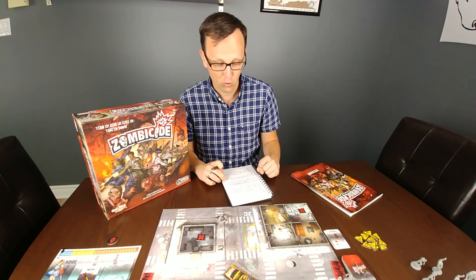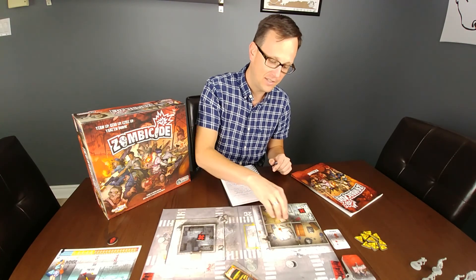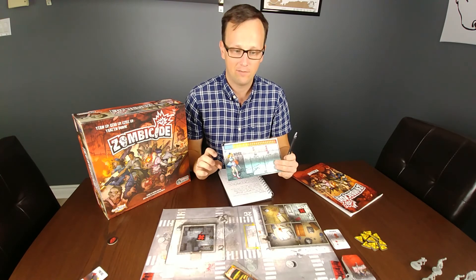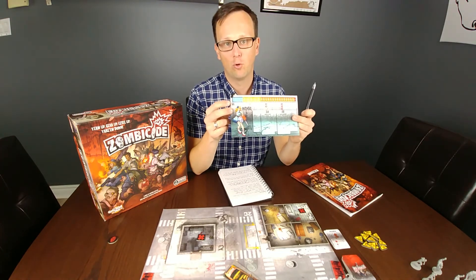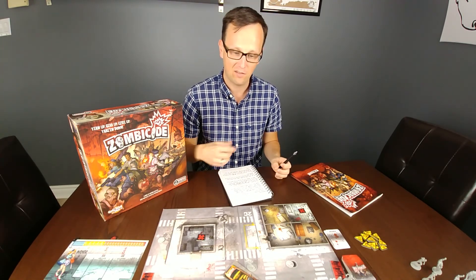Survival tip number two: try to open up the doors early and quickly. Remembering that as soon as you open a door, it populates the building with zombies — if you do that early on, you'll have more control over what zombies populate the buildings, since early on it means less difficult hordes in those areas. Plus, if you take advantage of characters like Wanda with her special ability of moving quickly around the board with two moves per action, you can go around opening up doors, populate those buildings, and then meet your objectives as needed.